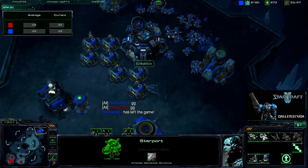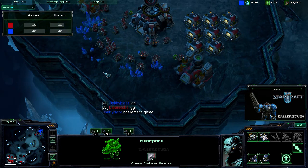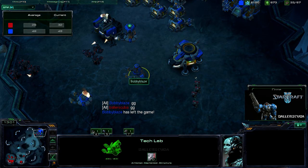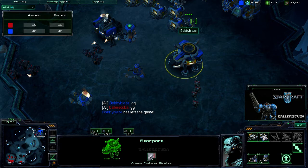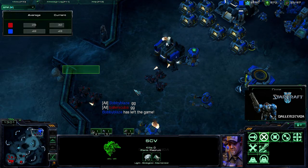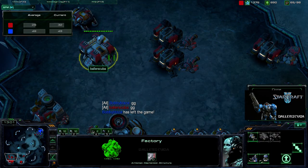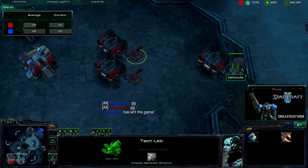So there we go with an interesting build — a quick tech upgrade into a medivac hellion harass. I would love to have seen more hellions, and the pre-igniter upgrade would have been devastating. I believe it one-shots SCVs instead of the two shots needed when he did drop. But my good old three-racks build did win it for me. I got a factory up but never got anything out of it. The upgrades — stim pack and level one weapons — won that game for me.